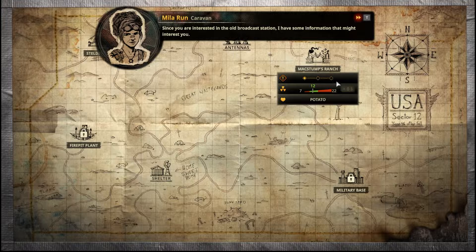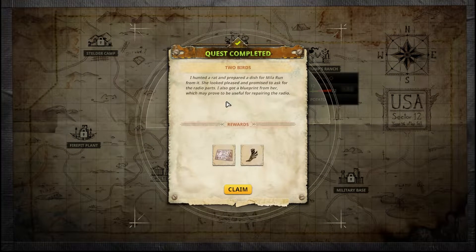The locals took most of the useful parts. Lucky for you, I found this blueprint that could help you repair your radio. I saw the antenna cables at Max Thump's ranch — I can ask around. Quest completed: I hunted a rat and prepared a dish. She looked pleased and promised to ask for radio parts. I got a blueprint and the Fast Feet perk.